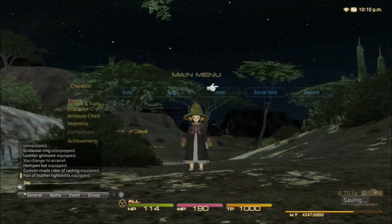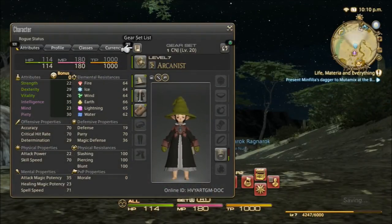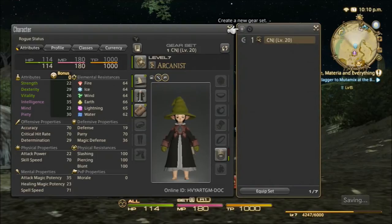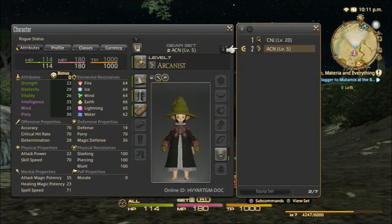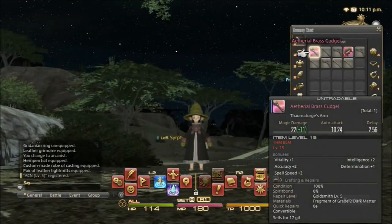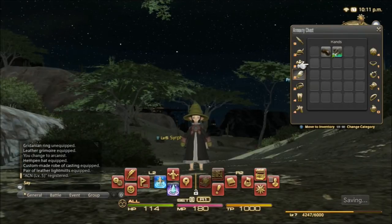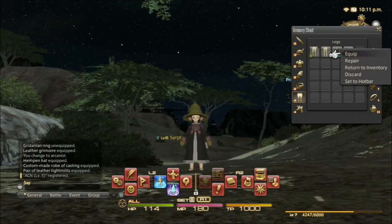From there we press Start, go to Character, then go to Gear Set List, and go up to the top to 'Create a New Gear Set.' I press X and there we go — I have an Arcanist gear set right away, underneath my Conjurer gear set.